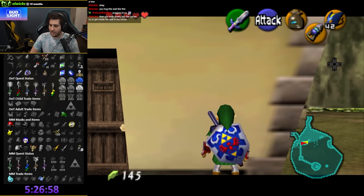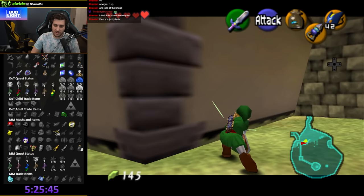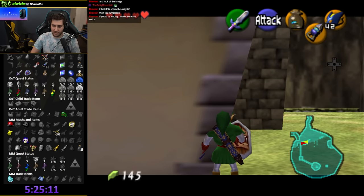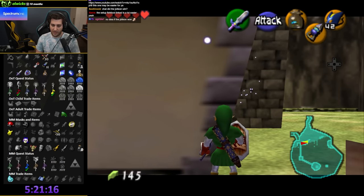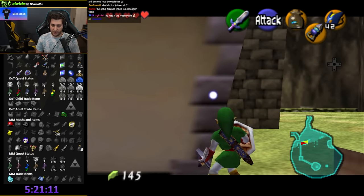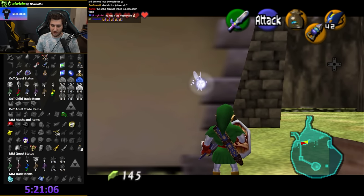Slowly into the corner, try to get inside the wall. Close. This is important because of the randomized entrances. That actually looked good — I'll try this for another little bit. I would really like to get this, it's just so tough.